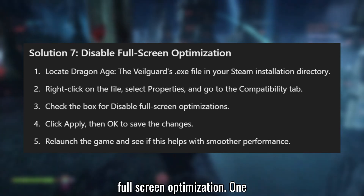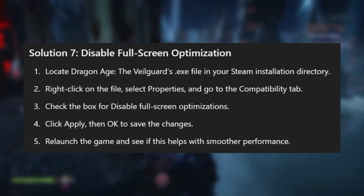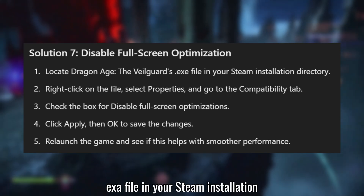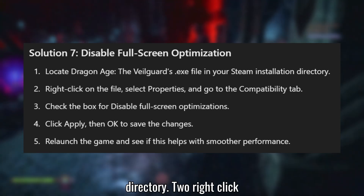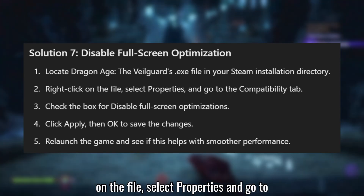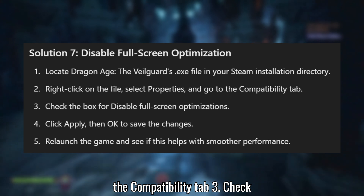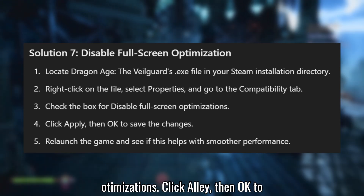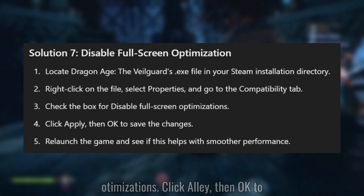Disable Full Screen Optimization. Locate the Dragon Age: The Veilguard .exe file in your Steam installation directory. Right-click on the file, select Properties, and go to the Compatibility tab. Check the box for Disable Full Screen Optimizations. Click Apply, then OK to save the changes.